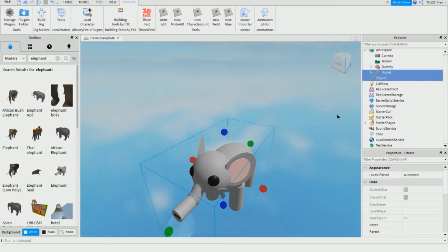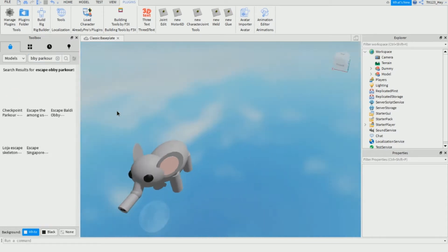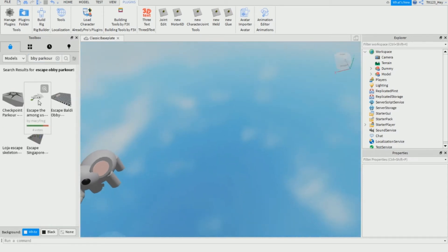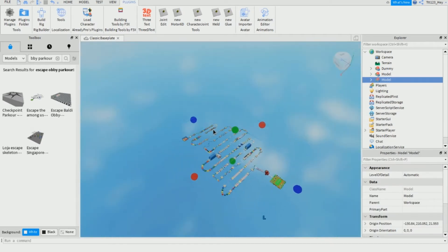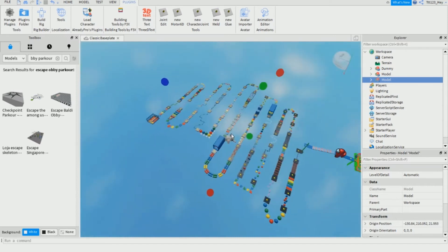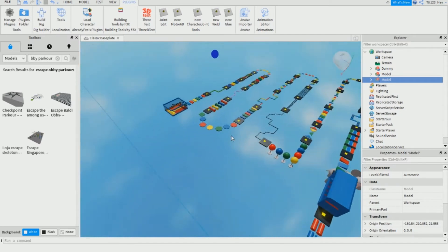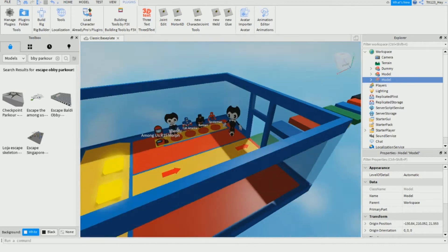Now go here and search up 'Escape Army Parkour.' This is the model we are going to use. We're gonna use this model right here.